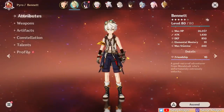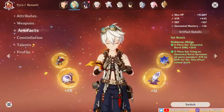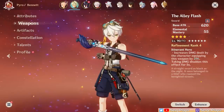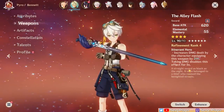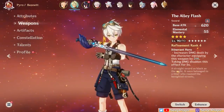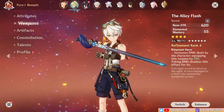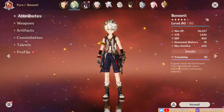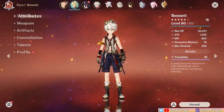We'll first go through their builds. Bennett is equipped with a 4-piece Noblesse as his best-in-slot support set. He's also using an Alley Flash, which is his best 4-star gacha weapon for buffing attack thanks to its high base attack. He's currently at level 80, but the difference from level 90 is negligible since he only gets an additional 13 base attack stat from 80 to 90.